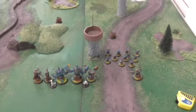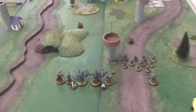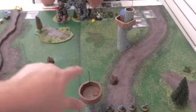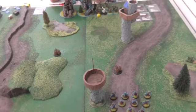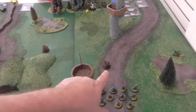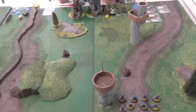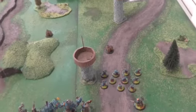So the scenario is Close Quarters, and we have two flags here. There's Kill Box going on; we need five points. You can dominate your flag and get a point, or you can control the opponent's flag for two, or dominate it for three. Chad got to go first, so we'll go from there.